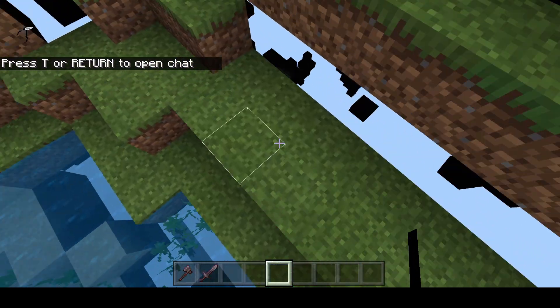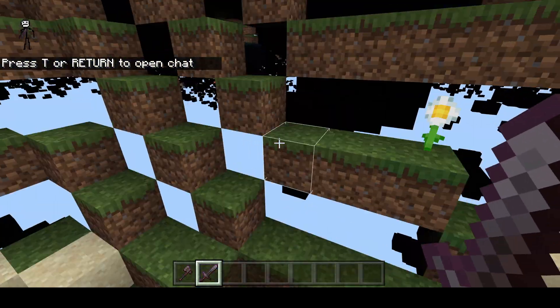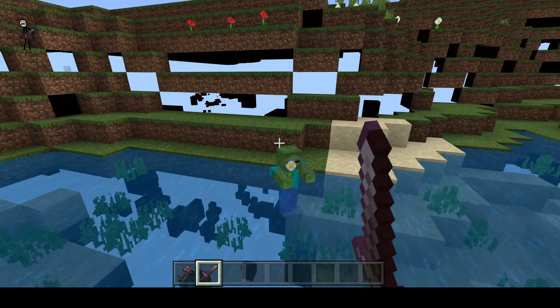Look at me. I installed an x-ray so it would be easier to get diamonds. I got all the diamonds I need, but now Minecraft looks ugly. Like, look at this — nobody wants that.